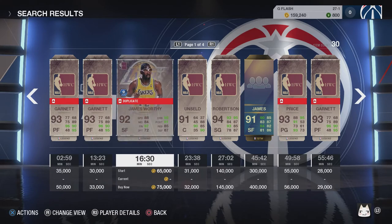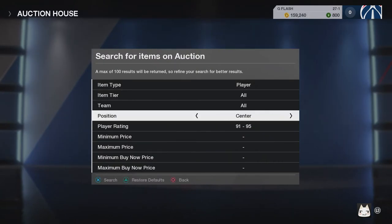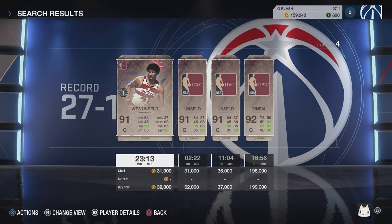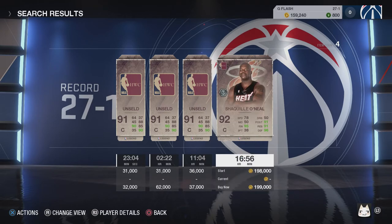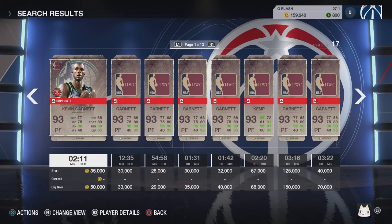I would get Kevin Garnett because the Christmas bundle basically gave away free Kevin Garnetts and everybody's trying to get rid of him. Going by position — for centers, the only ones available at 90 and above are Shaq and Unseeld. I wouldn't buy Unseeld; his stats aren't great for a 90. I would save up for Shaq and find somebody desperate to sell — I've seen some cheap Shaqs. Shaq over Unseeld is a no-brainer.